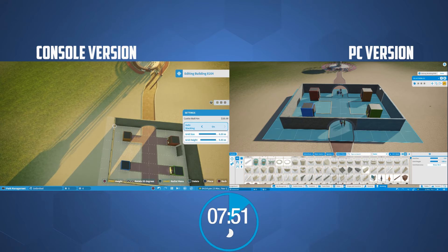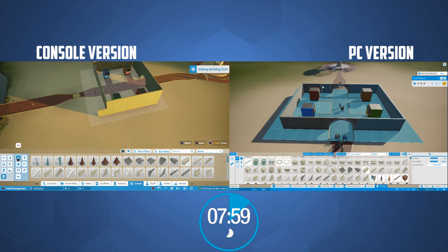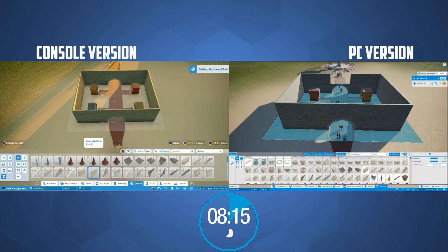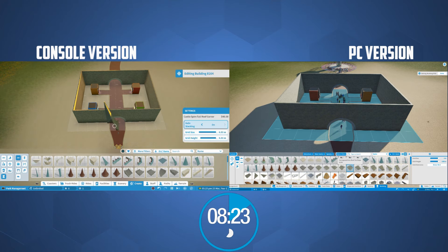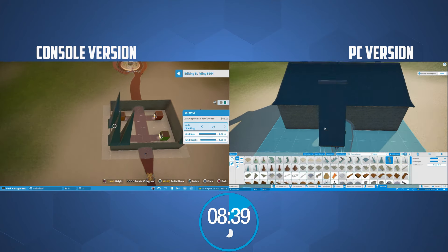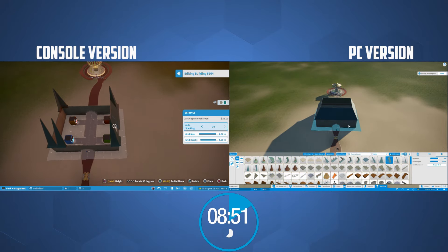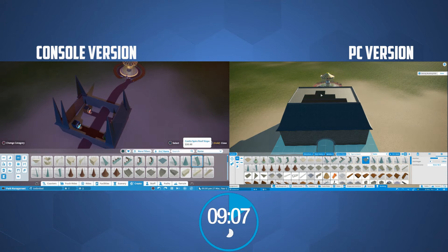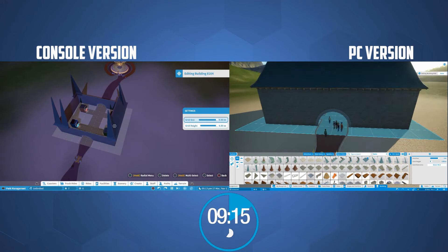You'll notice a few different techniques here. On the console version I placed the walls individually, as it has a nice auto-stack feature, whereas on the PC version I did a copy-and-paste job — just stuff I'm used to. One slight variant is I used a slightly higher roof on the console version, but I don't think that matters too much.